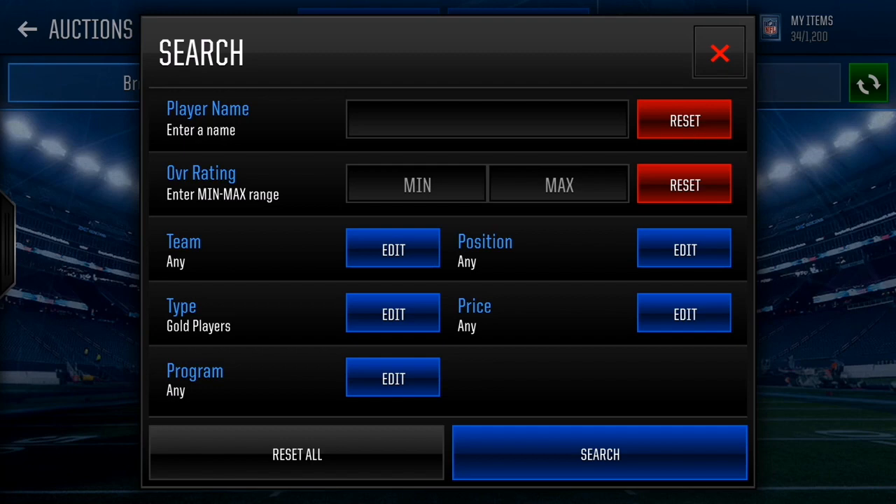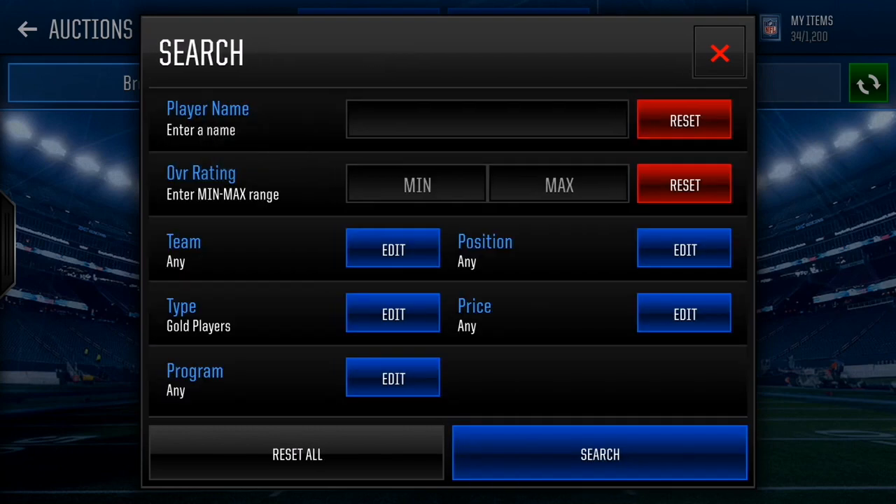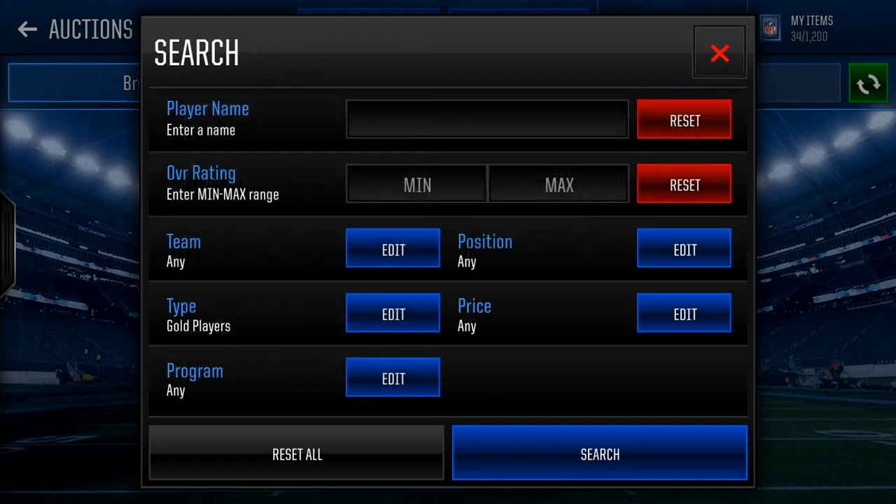There are certain filters you can use to increase the chance of buying a cheap player and selling them for a high price. We can always use programs but at the moment there's only two programs so that doesn't really help. You could snipe those 24/7 players - I have sniped one that's been working really well for me. You're gonna have to use teams and positions because some positions are worth less than others.